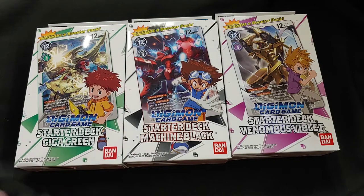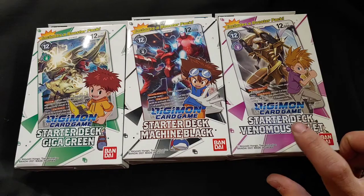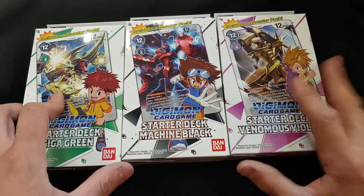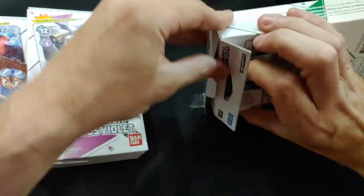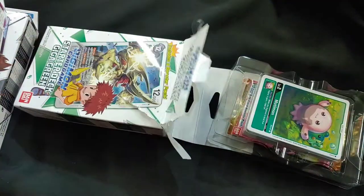We got the Izzy Starter Deck Giga Green, the Tai Kamiya Starter Deck Machine Black, and the Matt Nishida Starter Deck Venomous Violet. I forgot his last name for a brief second. Let's start off with the green deck here. I'm going to try to knock these out as best as I can in the time frame given.